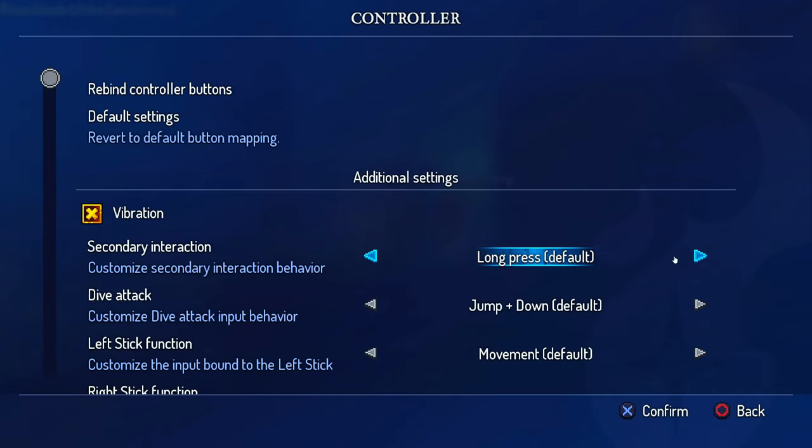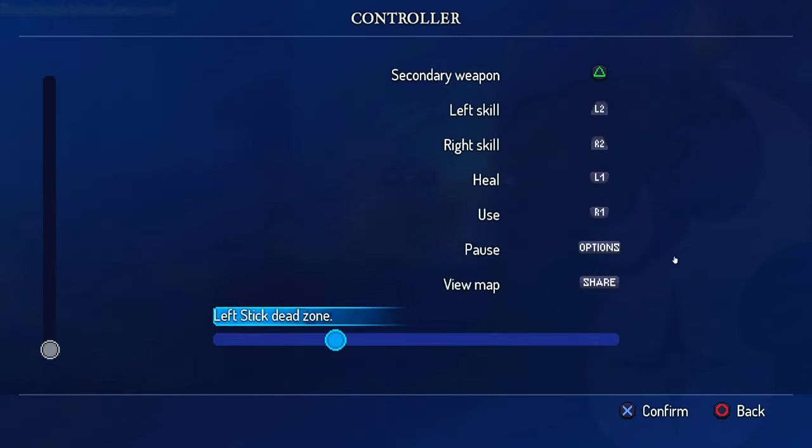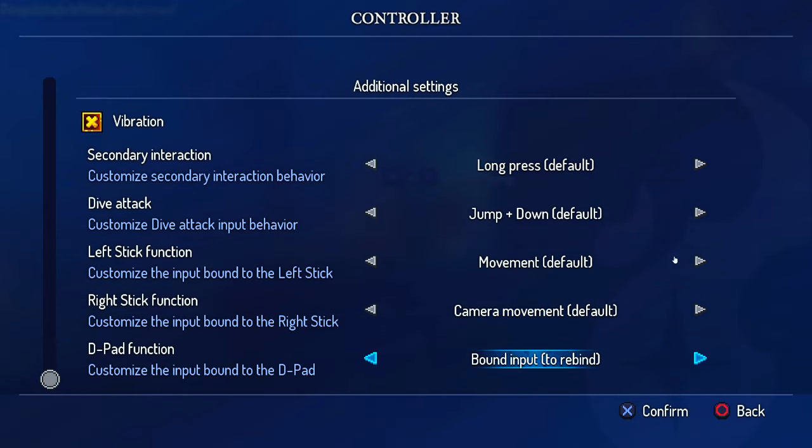Controller settings. Okay. So default ribbon controller buttons. I cannot change it. Seriously. What else do we have here? D-pad.